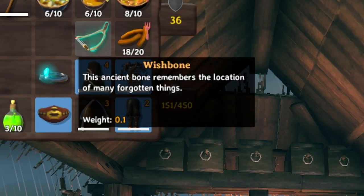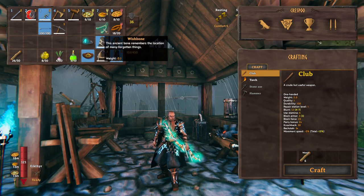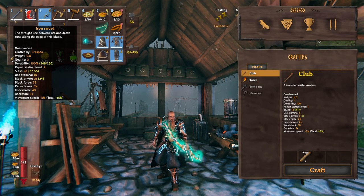We got the Wishbone. I haven't even started using it yet, but this is what you use to find silver. It helped a little in the fight against the Bone Mass. Really you should be using a blunt weapon against them, but I like swords and I wasn't gonna spend the extra time getting iron just to make an iron mace to fight the Bone Mass, so we just dealt with it the way we did.